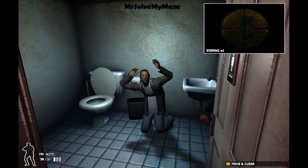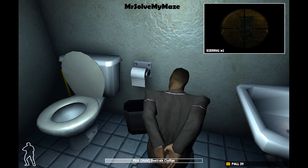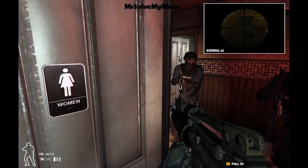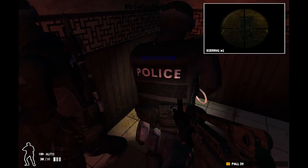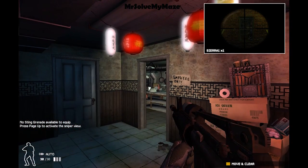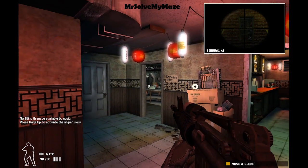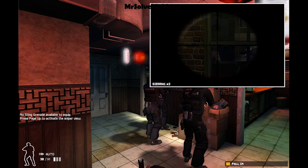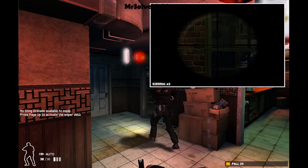However, if your teammates do it, or if you do it in sniper mode, you don't get any points taken off at the end. Very tactical, which is what you'd expect from a SWAT game anyway. So just shot that guy there and they won't get any points taken off at the end.